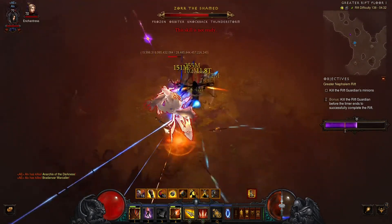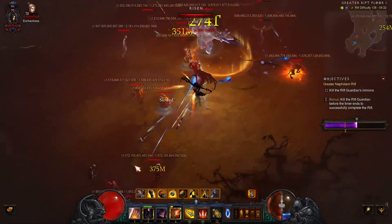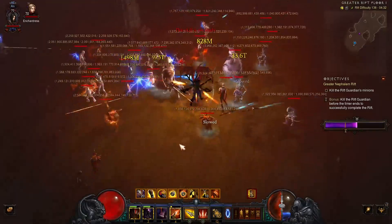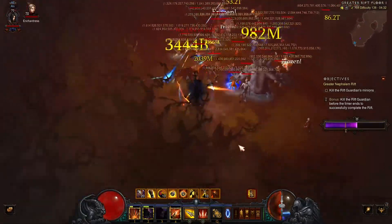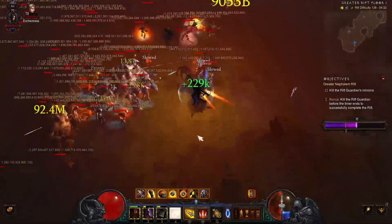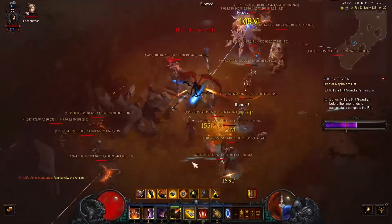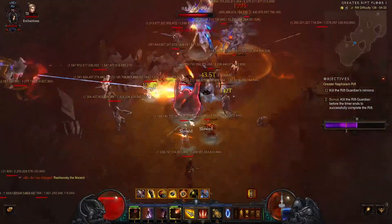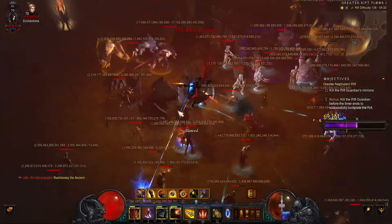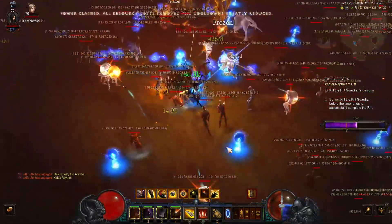Convention of Elements is up on frost so huge damage should come during that cycle, but the density is insane. I could have potentially done two more packs — the three I killed, the one still alive, and the one that spawned on the conduit. Here we have a channeling pylon.